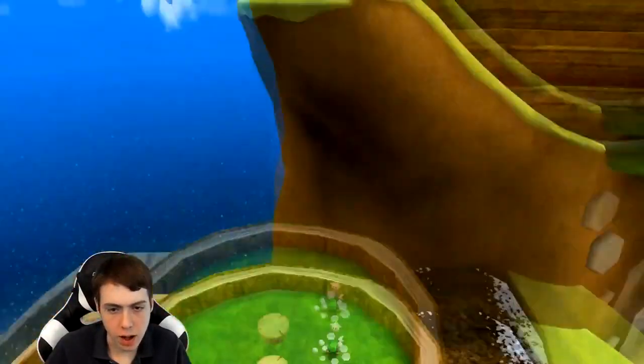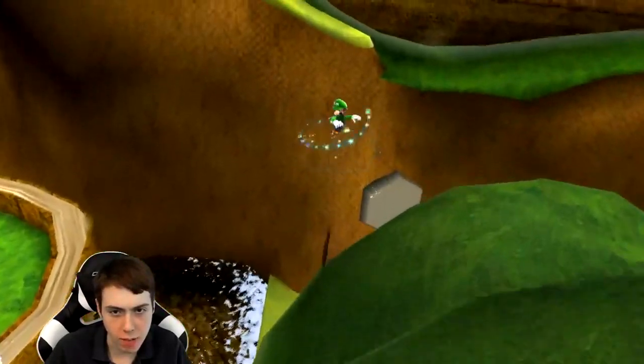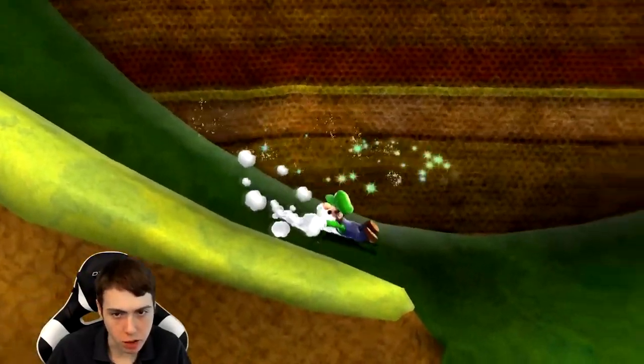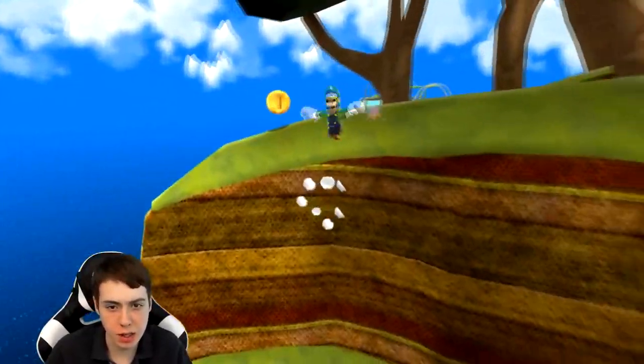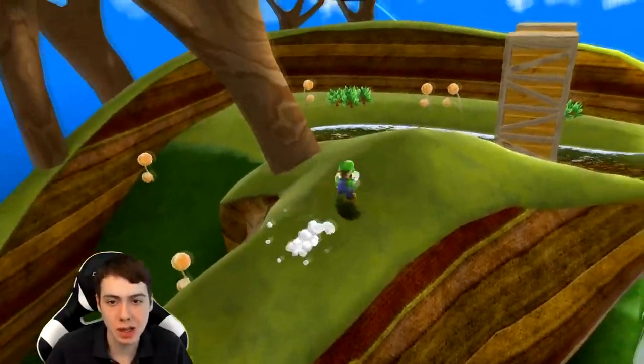I'm gonna try to pause at the home menu, and maybe if I can do it fast enough I can get a better feel for exactly when I need to jump. That's what I'm gonna try to do. Just because the camera angle changes, you need to be able to pause it and see exactly where you are and when to jump. Otherwise I feel like it's just a guessing game.